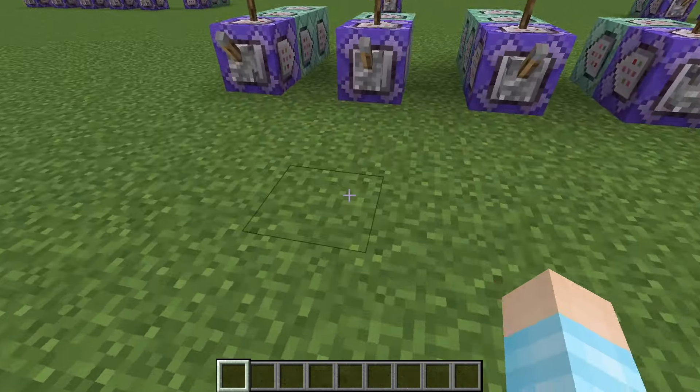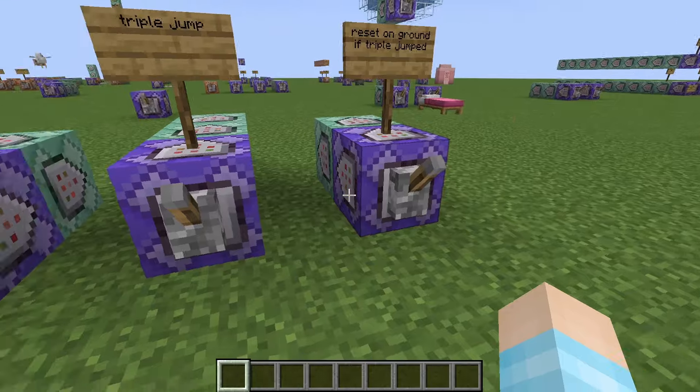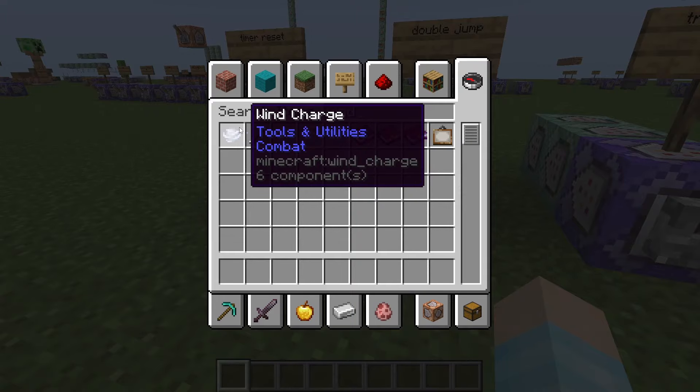Hey guys, Wizardsing here. Welcome back to another weird tutorial. Today we'll be adding triple jump in Minecraft with command blocks. We're using wind charges in the new 1.21 update. This is super cool.